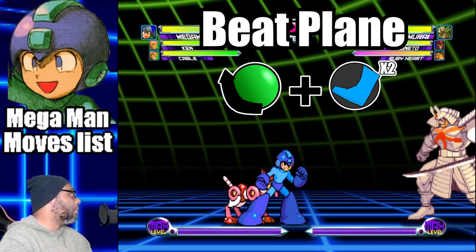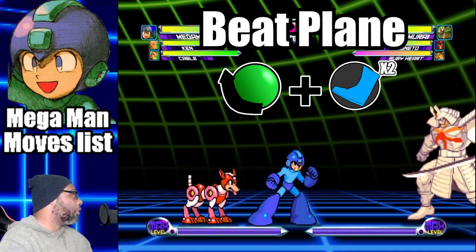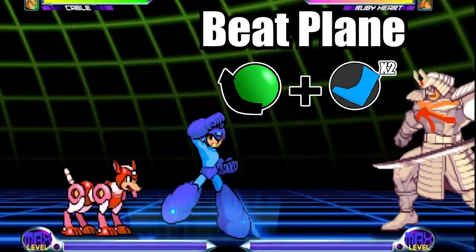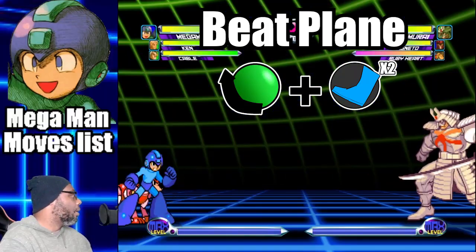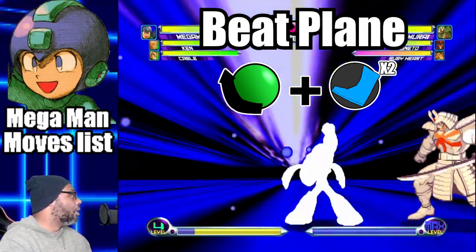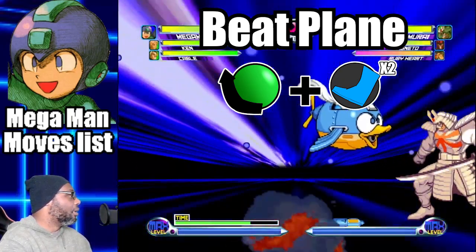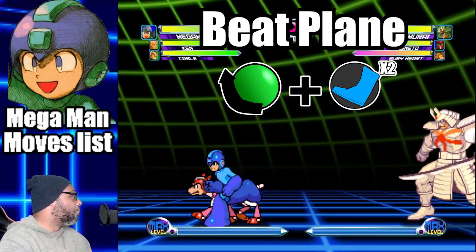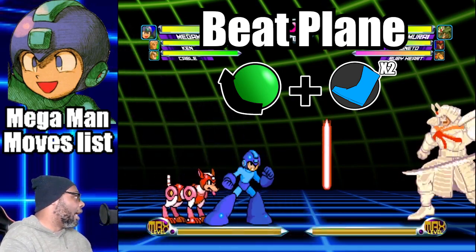The last hyper combo is called the Beat Plane. To do this move, do a quarter circle backwards and press both kick buttons. Once the move is initiated, press the punch button to fire bullets or press the kick button to fire bombs. From my understanding, this move has been nerfed quite a bit from the first game, and personally I don't see the need to use it here.